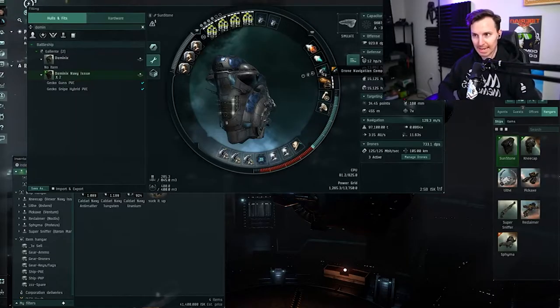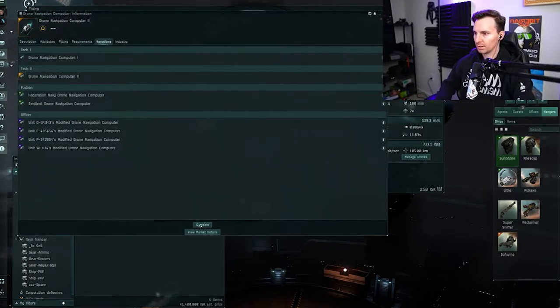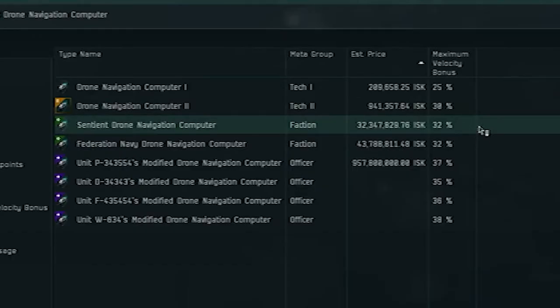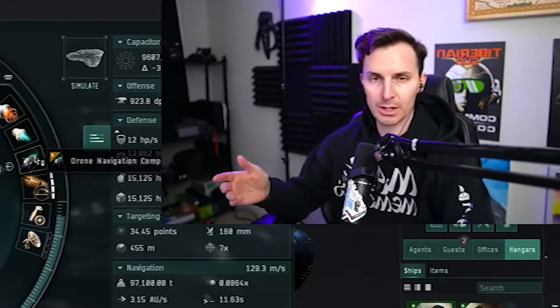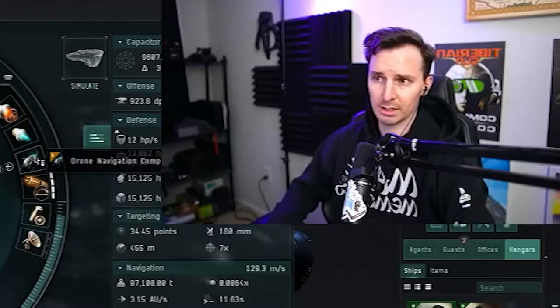We have a single drone nav computer — just Tech 2. The Tech 2 is a 30% velocity bonus, and the next tier only adds 2%, so I don't care enough to spend hundreds of millions for that marginal improvement. Why the drone nav computer? With the hybrid build using geckos and other drones, you want them to get in and out as quickly as possible — time your non-sentry drones spend taxiing to targets is time they're not doing DPS. In my testing, this has helped a lot with level 4 completion speed.